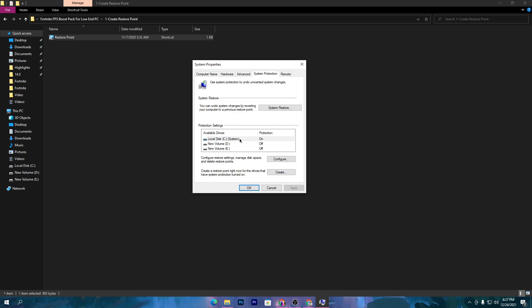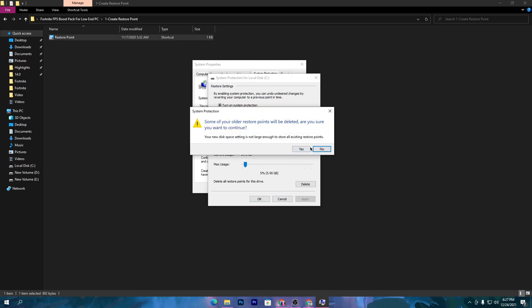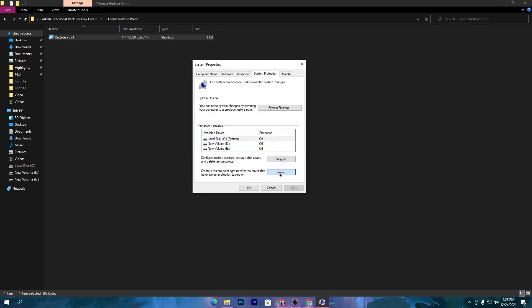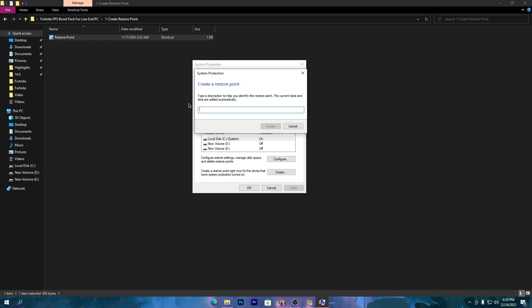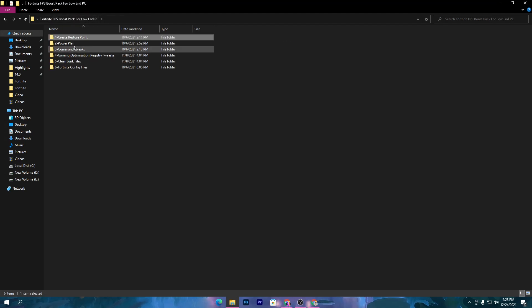First, go to your C drive — or whichever drive you have Windows installed on. Go to the Configurations button, turn on System Protection, and set max usage to only 5%. Hit Apply and click OK, then click OK again. Click the Create button and type anything you'll remember — I'm typing 'YT'. Click the Create button and it will create a restore point. Once it's created successfully, close out, hit Apply, click OK, and go back to the previous step.